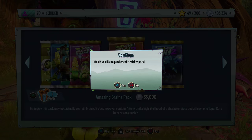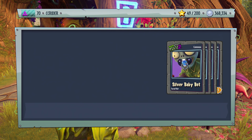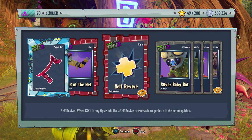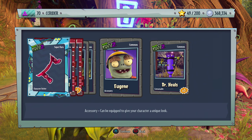One more Amazing Brains pack: we got two different pacifiers, the Shrimp Imp — our first piece of the Shrimp Imp, pretty cool — Back of the Net, Self-Revive, Silver Baby Bunt, Baby Bunt, Eugene, and Doctor Heels.